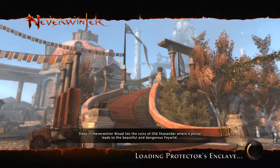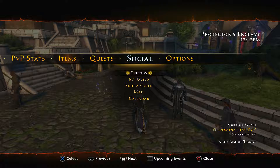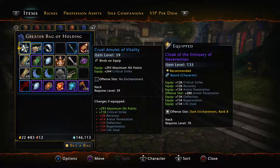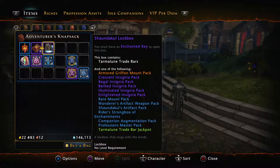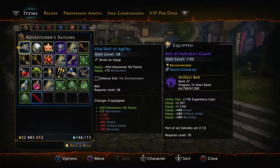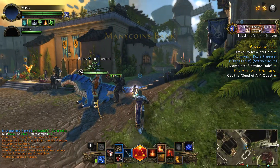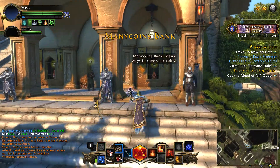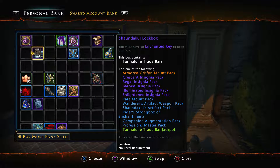I might open up some lockboxes now — not the ones I was looking for, but we shall open some up. Let's have a look in the bank because I've got 452 of them, which there is no way I'm going to be opening all of them because I obviously don't have the keys for it.